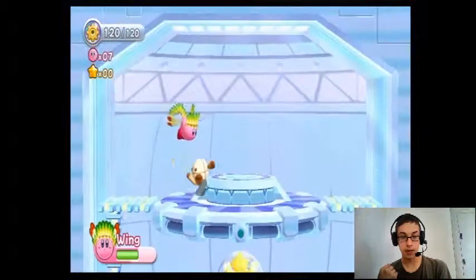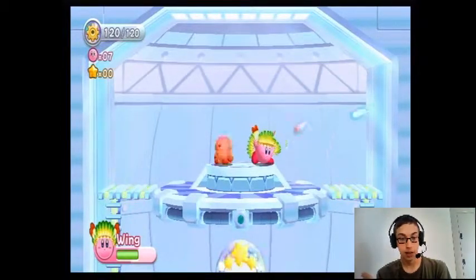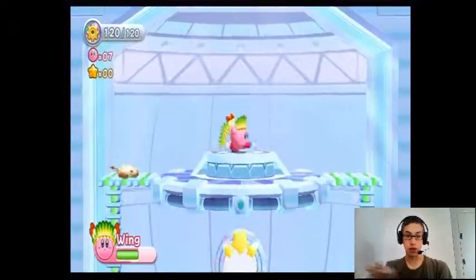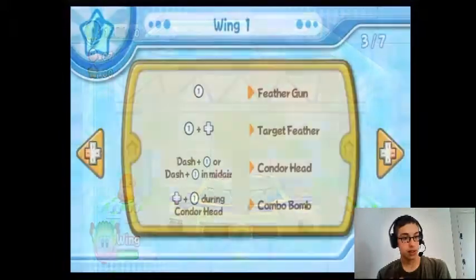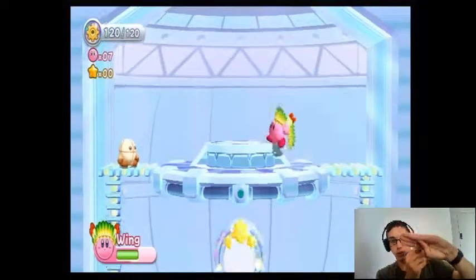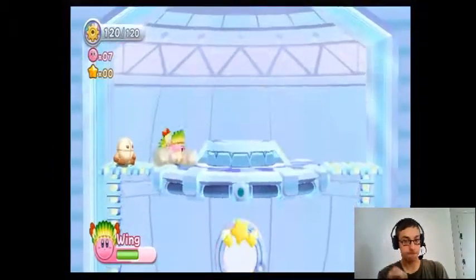Alright, now we got Wing. Wing is the most mobile out of the group. If you want one that just lets you move around fast, this one's it. You got these little feathers and you can sort of aim them — honestly, they're worthless. But you got other things: Condor Head and Condor Dive. There's a difference between those two, and if you can hit someone with it, it's really cool. Overall, it's one of my favorites, but it's very mobile and not very good for bosses. You can do the rush attack, but if you only get halfway through, you'll be hit. If you're looking for something to sprint through a level as fast as possible and kill as much as you can on the way, you got your winner right here.